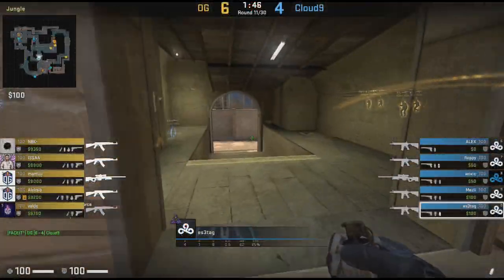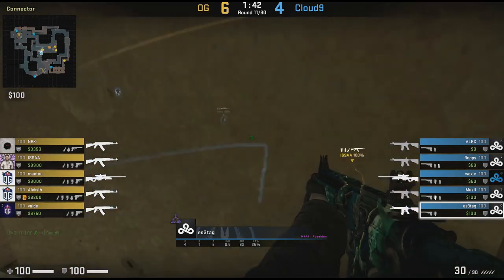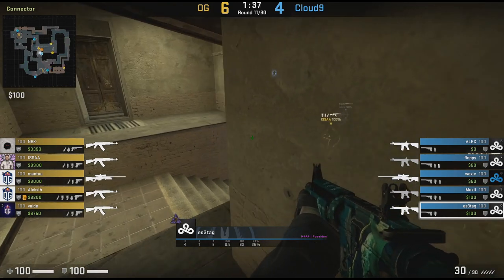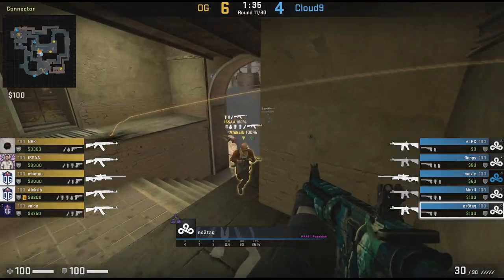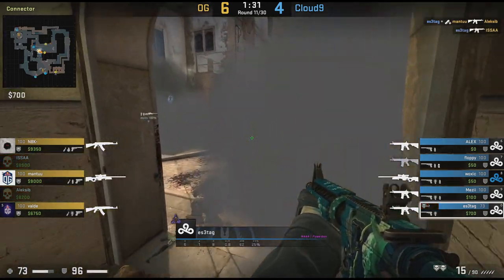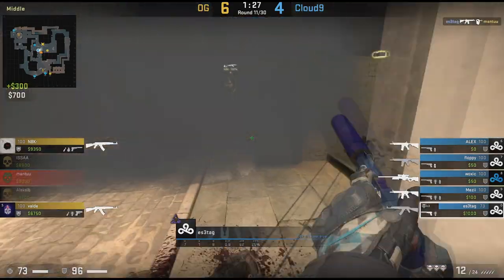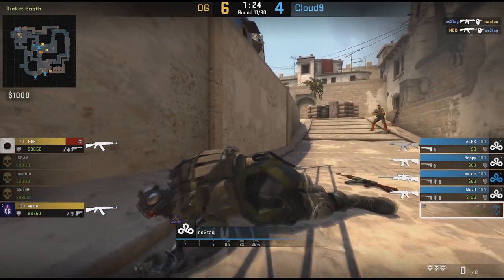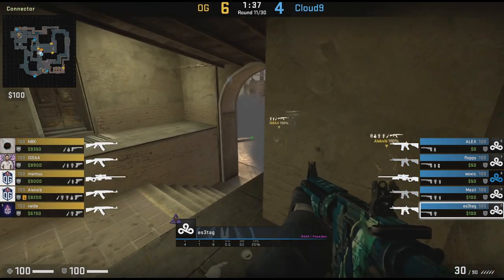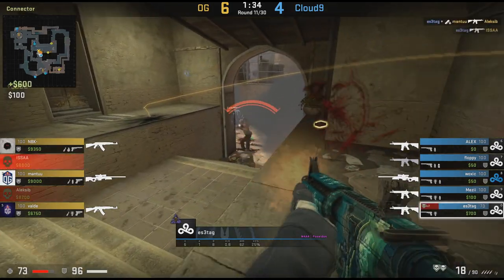This is where we get to see some micro adaptations come through between these teams. In the previous round Woxic was getting caught around connector and window, and with the AWP it's basically impossible to stop those players from pushing connector once those smokes go down. So instead they put Esatag into connector with the rifle in this next round, and as soon as he can dodge this early flashbang this connector position is so powerful. He can clean up the round and even goes aggressive at the end to dominate — just goes to show the CTs can adapt to this sort of play.